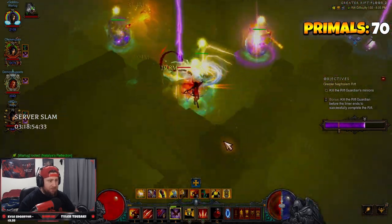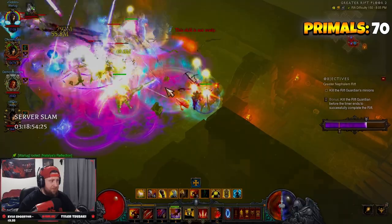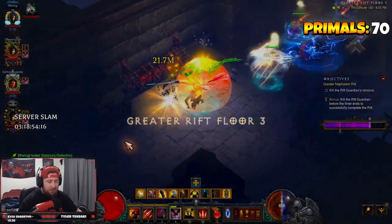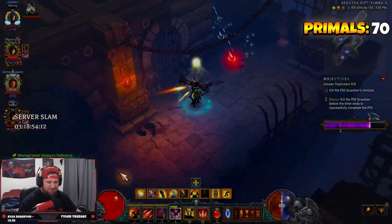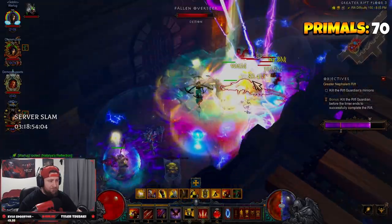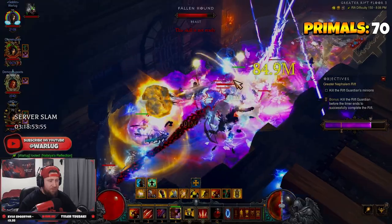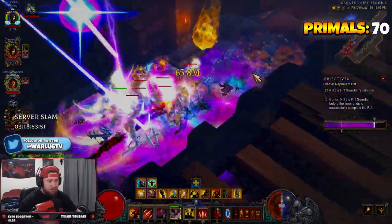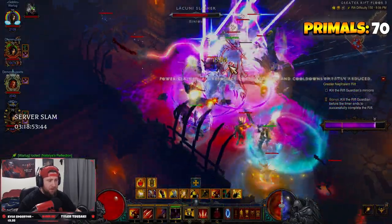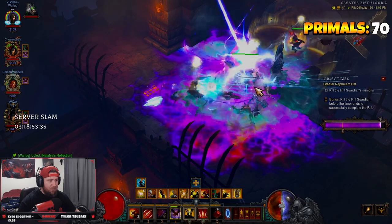Enemies just die — it's fantastic. We're moving through, more elites at the end, perfect. Into the Halls of Agony — elites, nice. Hit everything with chill, pop all our stuff, everything gets melted. Grab the Channeling pylon. Remember as the ZDH, you're the one with Nemesis Bracers — you have to be the one to hit the pylon so we get the elite spawns. Otherwise we don't get the elites, which is very bad.